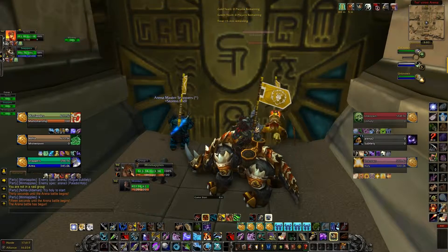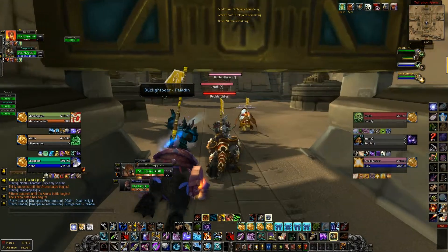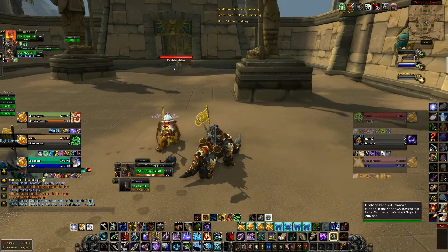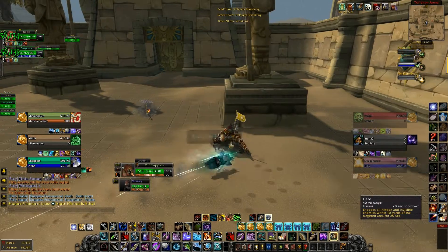I'm going to show you a little clip right here. As you can see, I'm on my hunter playing with an arms warrior and a mistweaver monk. We're playing against an unholy DK, a subtlety rogue, and a holy paladin. Our goal is to go after the paladin first.